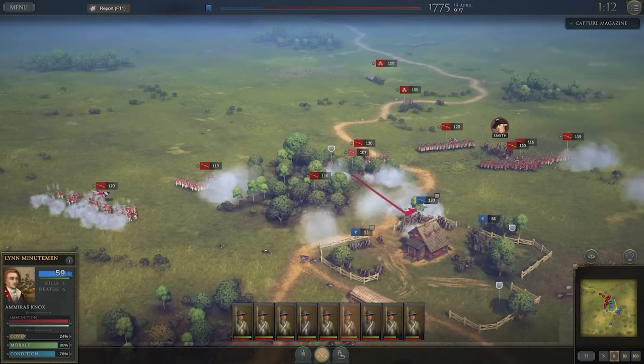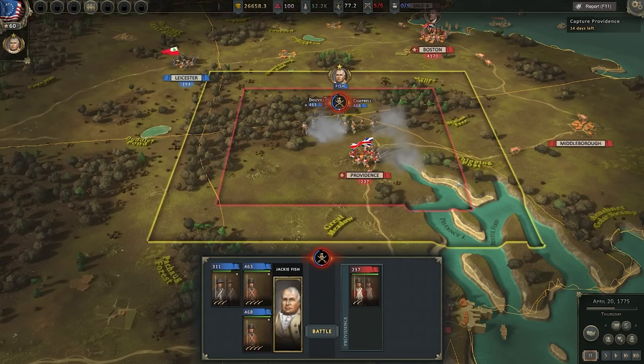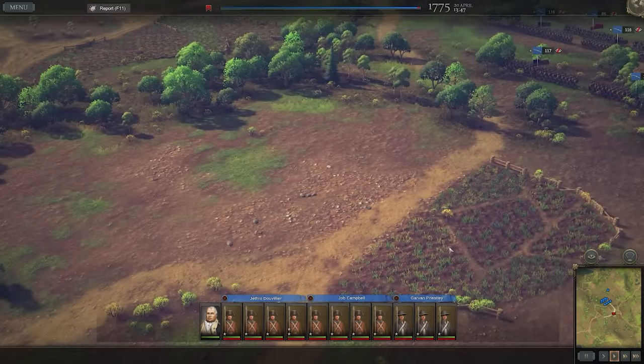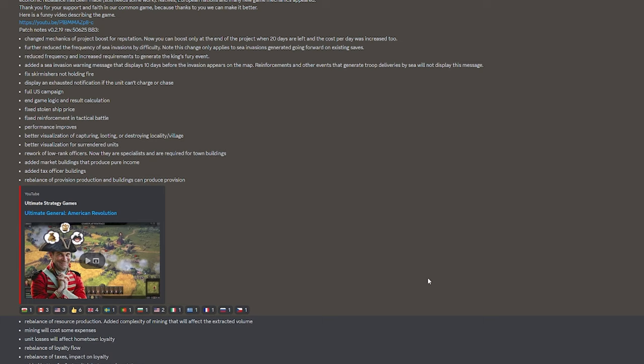They've also changed starting conditions for the American campaigns. When you choose extra muskets at the campaign start, you now actually get Brown Besses, letting you outfit your soldiers with good muskets from the beginning — though you can't replenish them. If you choose the extra militia unit, it now gives you a fuselier unit, a proper professional unit. Both changes give you a better kickstart. I'll probably still go with the ship for the naval gameplay, but the extra muskets and fuselier unit are tempting.